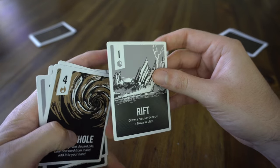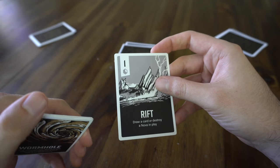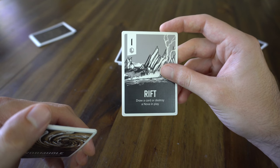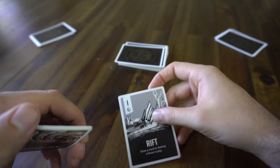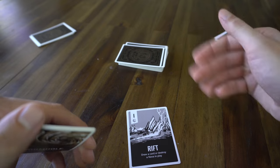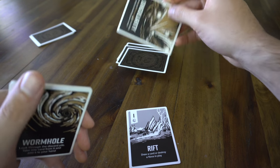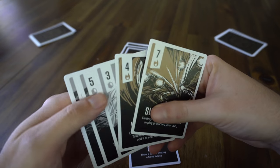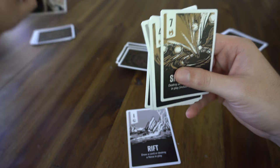Instead, let's say I wanted to install this silver fuel cell. The trick about silver fuel cells is their abilities are activated when they're installed. This Rift allows me to draw a card or destroy a Nova in play, and I get the charge. I'm installing that in front of me — there are no Novas out there, so I'm just going to draw a card.